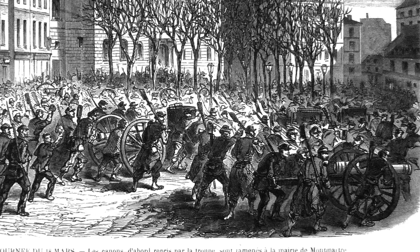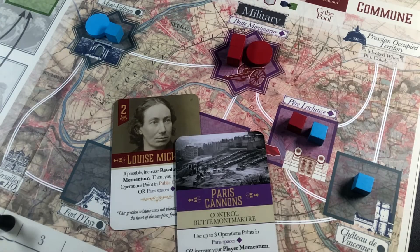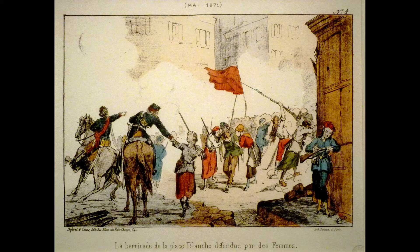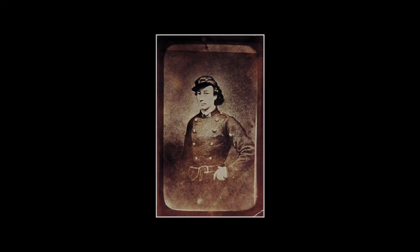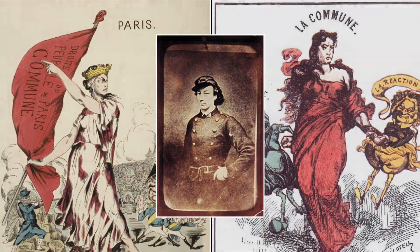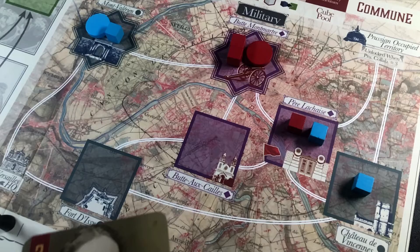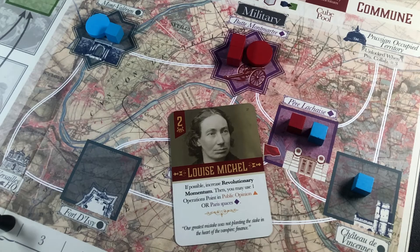Thanks to the support of the local population of the 18th arrondissement, she was elected to the Vigilance Committee, a Parisian republican organization created after the fall of the Second Empire. On the 18th of March, when soldiers sent by Versailles came to Montmartre, she mobilized the population to confront them and ensured the Commune kept control of its cannons. First as a cantinière and then as a soldier, Louise Michel took part in all the major Commune military operations. She remained on the barricades until the last days of the Bloody Week. Her power and influence is depicted well in her card — she increases revolutionary momentum and allows operation points in either public opinion or Paris spaces.